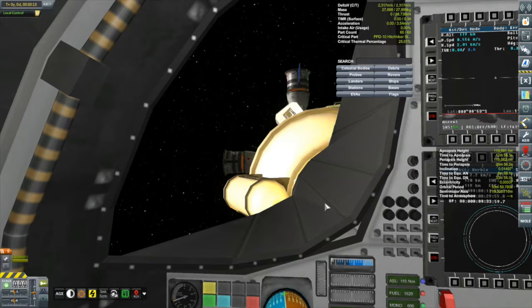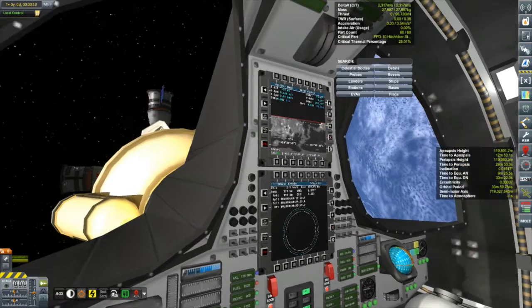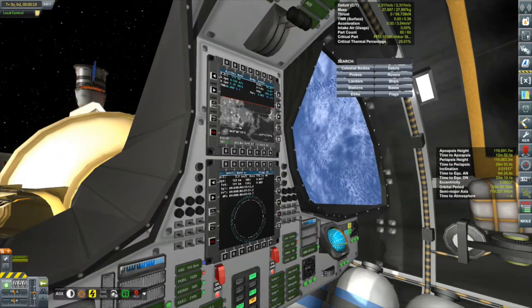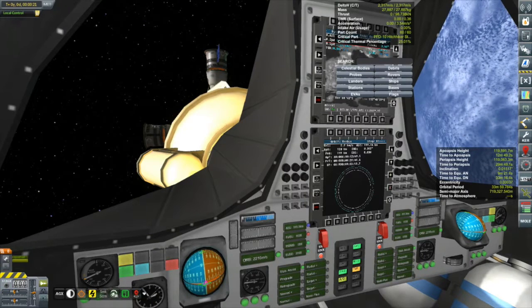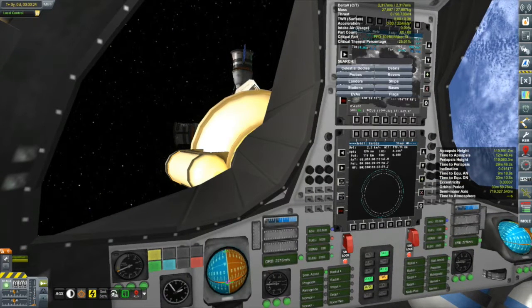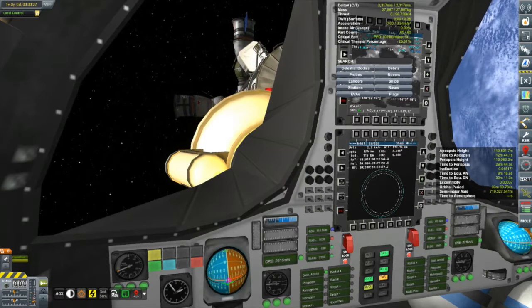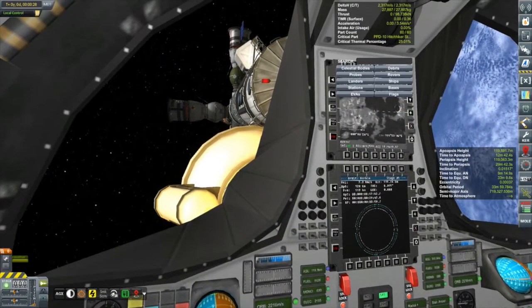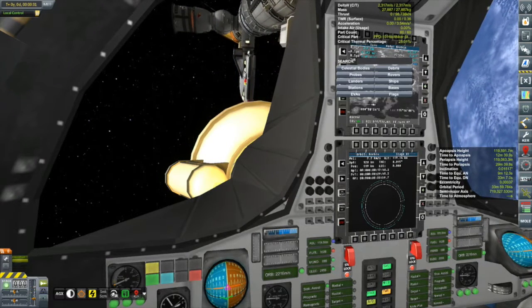Okay, so we're undocked now. Put on the RCS, we'll back away a little bit. That'd be fun to watch from inside here — you can see Kerbin out of the starboard window looking beautiful below us. Let's see if we can pitch forward a little bit to get a view of the station as we leave. The plan: we are exiting the Kerbin system, just sort of sticking a toe out, getting out there in orbit around the sun, and then coming back.